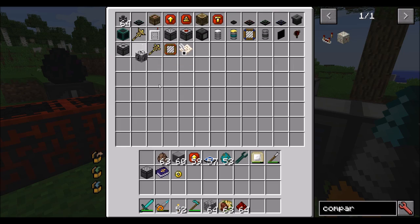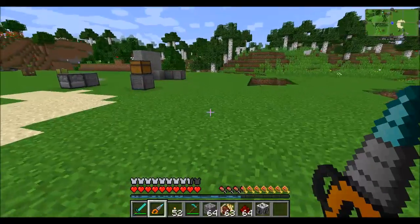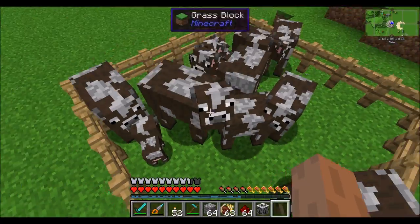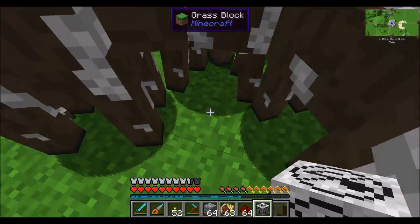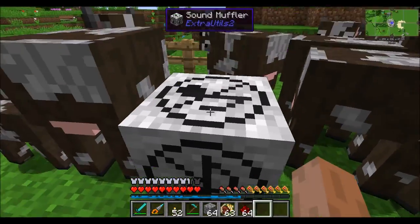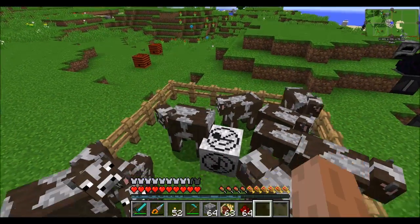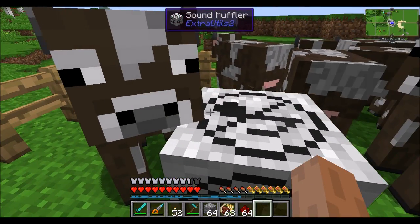A super useful tool that existed in Extra Utilities and once again exists in Extra Utilities 2 is the sound muffler. There's lots of things in Minecraft that make a lot of noise, and the sound muffler helps. In a small area, it'll prevent sounds from occurring — simply place it in the world and it muffles all nearby sounds.